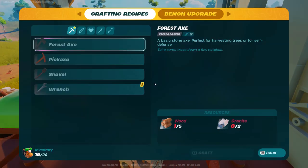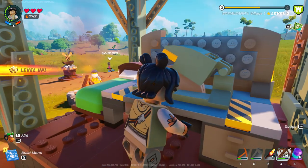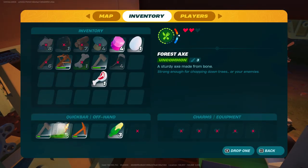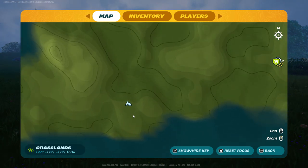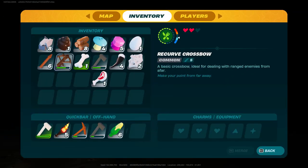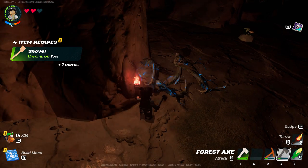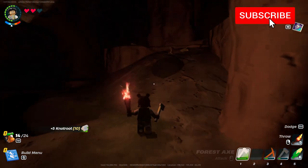Once you've got all the resources, head back to your workbench and click on the upgrade button. Now let's craft the uncommon forest axe — it's a beautiful looking white axe. Bring this axe as well as a torch and head inside the nearest cave. Once inside the cave you can use the torch on your off hand so you can use the axe on your main hand. Find the huge roots coming out from the ground or the walls, chop them with the uncommon axe, and you'll successfully obtain the knot root material.